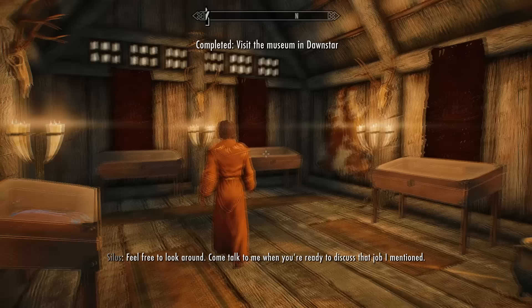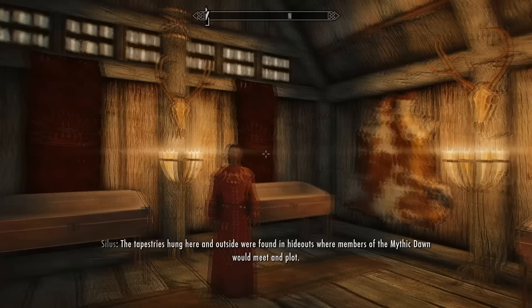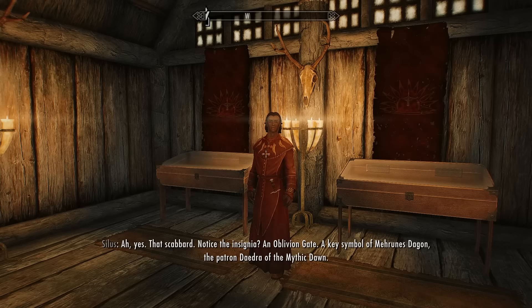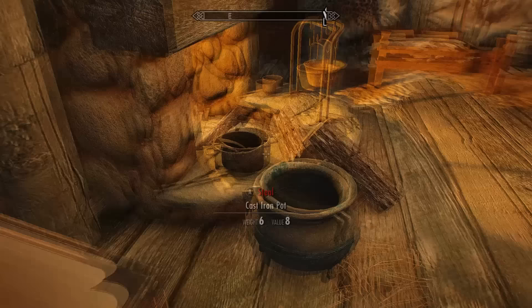Inside the museum, Silas points out the tapestries found in Mythic Dawn hideouts, and highlights a scabbard with the insignia of an Oblivion gate — a key symbol of Mehrunes Dagon, the patron Daedra of the Mythic Dawn.